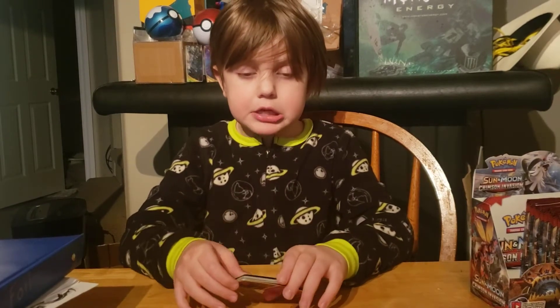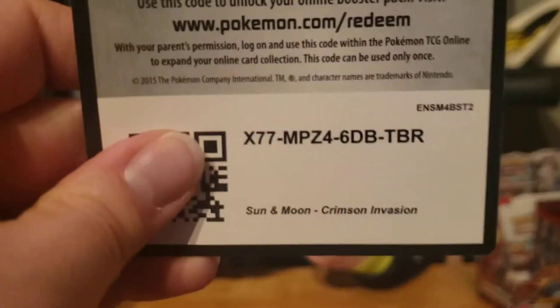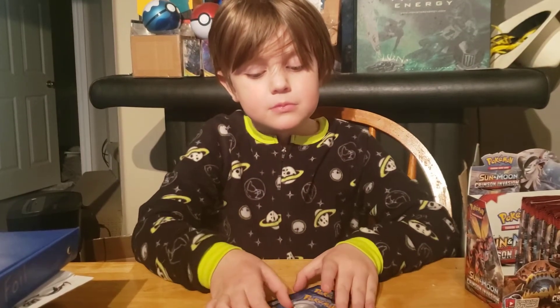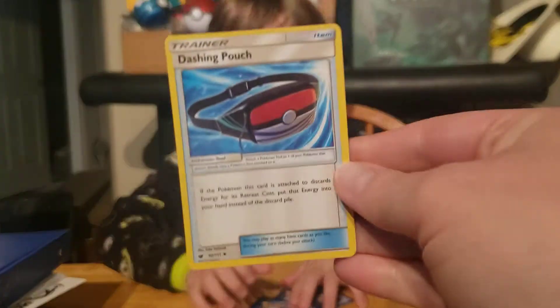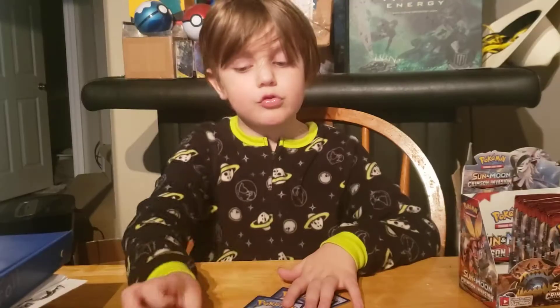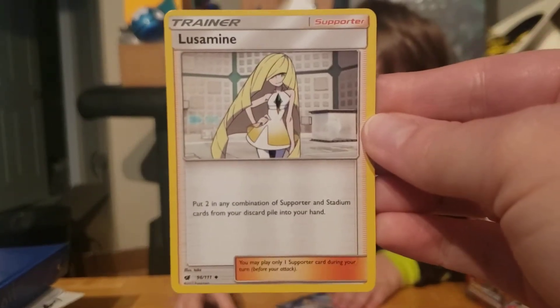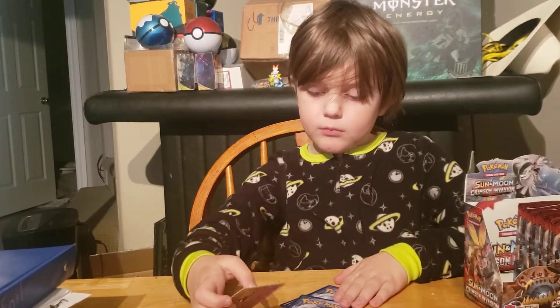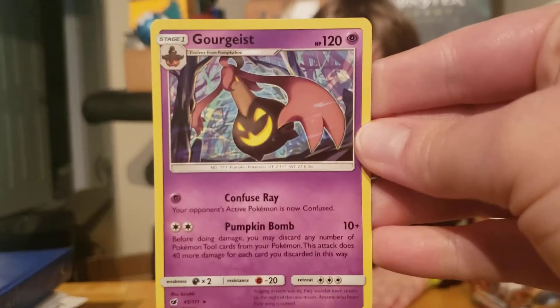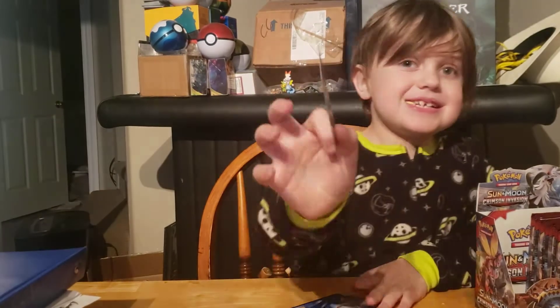And the last pack — magic! Alright, what is it? It's an Escape Rope. Haunter, Haunter, Jellicent, Darkness Energy. Ooh, a Gourgeist!